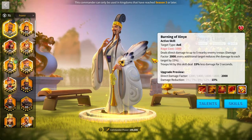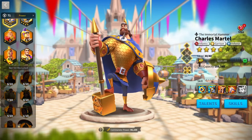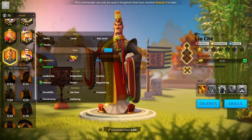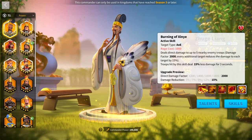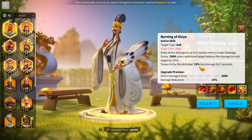Every single target reduces that damage by 15%, and troops hit by this skill deal 15% less damage for 3 seconds. This is a 15% all-damage reduction — an insane active skill. It's the highest 5-target AoE damage besides Lao-Chi's.